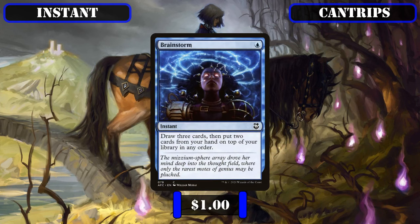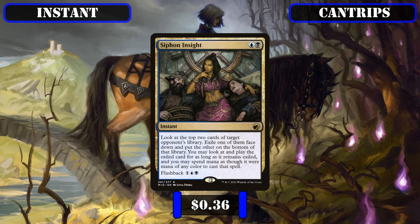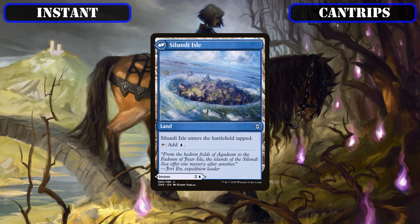As some pseudo-cantrips to run alongside them, we have Brainstorm as another source of card selection that replaces itself, allowing us to dig through and stack our top deck to help improve consistency. Siphon Insight replaces itself with a card from our opponent's deck, and we can use it twice thanks to its flashback. And lastly, Saloon Division, which nine times out of ten can replace itself with another instant or sorcery from our deck, and if we open with it or draw into it early, we can use it to make our land drops thanks to it being an MDFC.